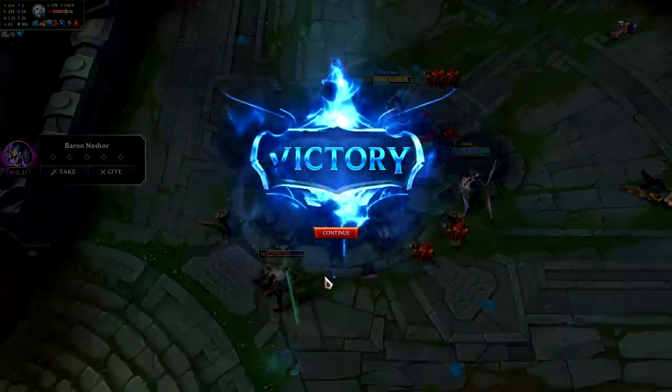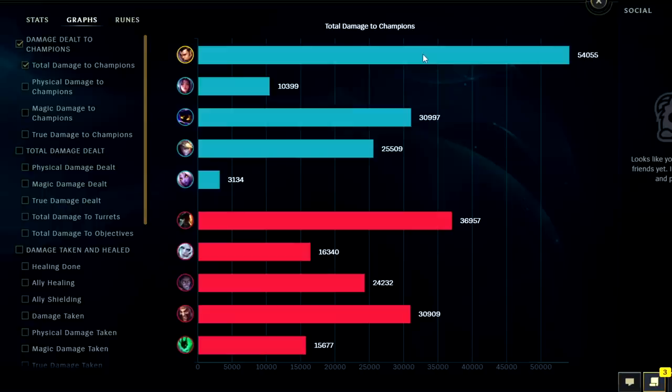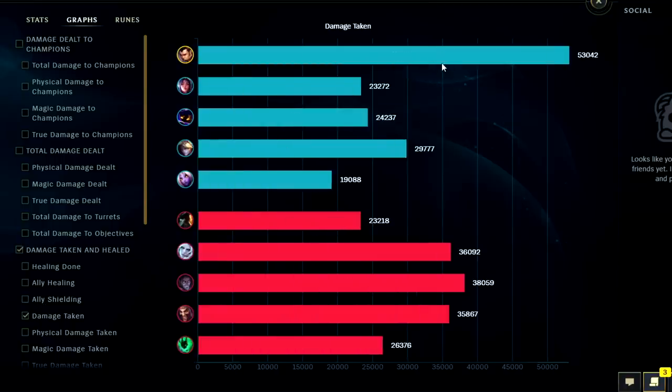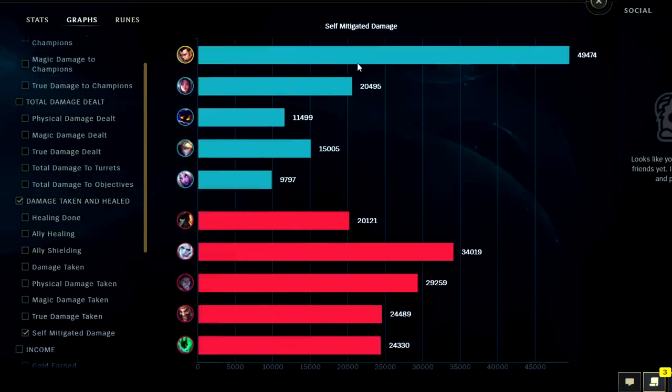Let's look at damage dealt and damage taken. Looking at damage dealt to enemy champions, we had the most damage in the game — I'm a little surprised because we were making so many mistakes in the mid-late game. For damage taken, we've taken the most in the game. All right, Xin is broken. Self-mitigated, we're going to be the highest as well — yep. So took the most, self-mitigated the most, and dealt the most. That's not balanced.